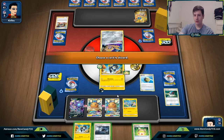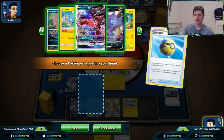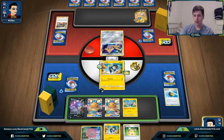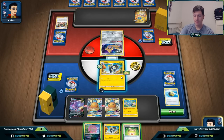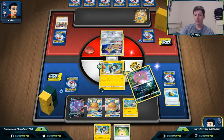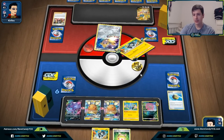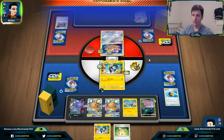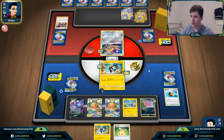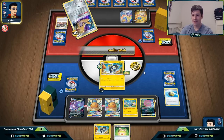We discard Great Catcher to make sure we can hit an energy or a supporter off our top deck. We use Building Spite for another potential cleanup attacker and go for Disconnect. If our opponent has Mallow & Lana that would help them — hopefully they don't. We really need a turn to find a supporter or energy. Our opponent uses Stellar Wish and grabs Air Balloon — not what they want to see right now.